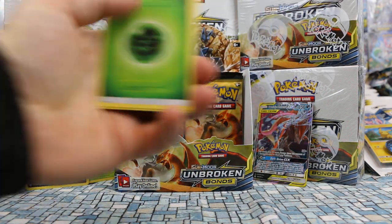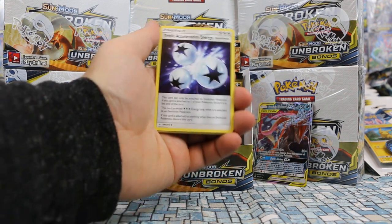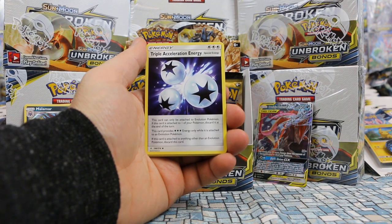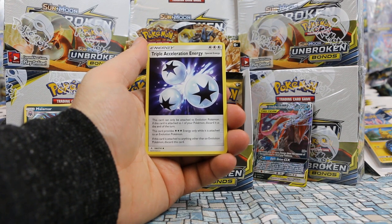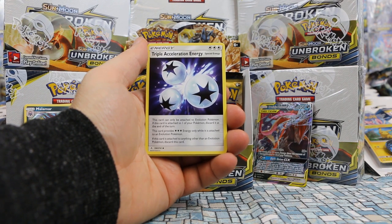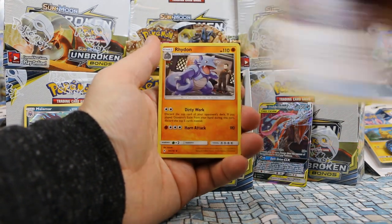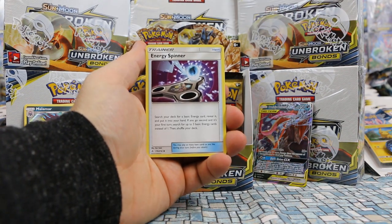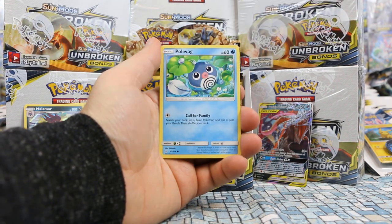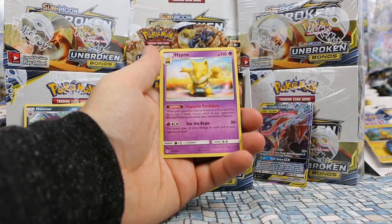Malamar joins Kartana as our second reverse holo. Triple Acceleration Energy — first time we've pulled that one. Can only be attached to Evolution Pokémon; discard at end of turn but provides three Colorless energy — for a single turn you get three energies from one card, which is kind of crazy. Energy Spinner — fidget spinners have made it to Pokémon! Caterpie, Clefairy, Poliwag, Ekans, Drowzee, Cubone, and we have a Hypno.